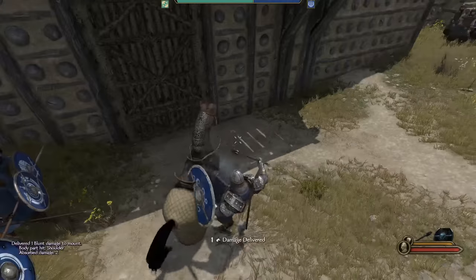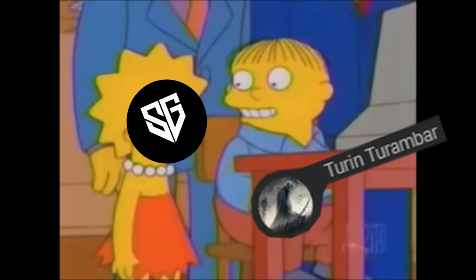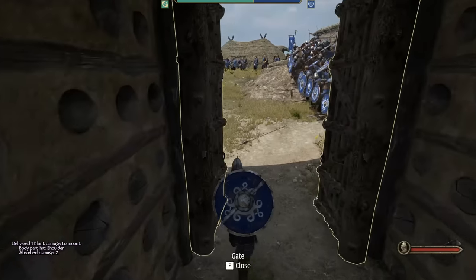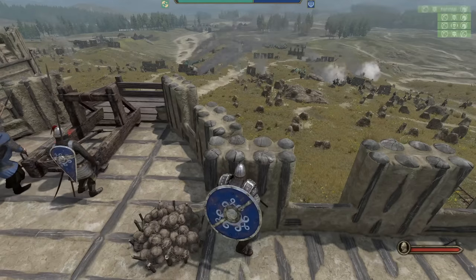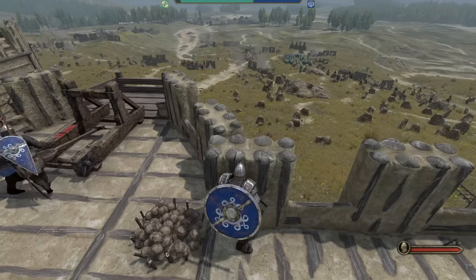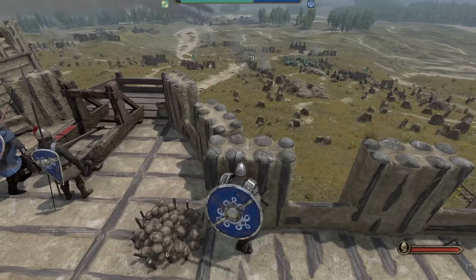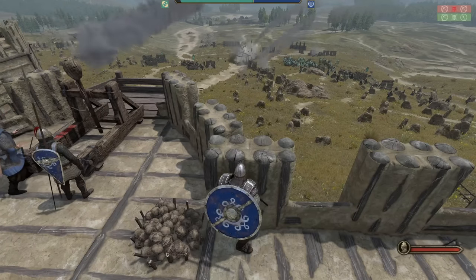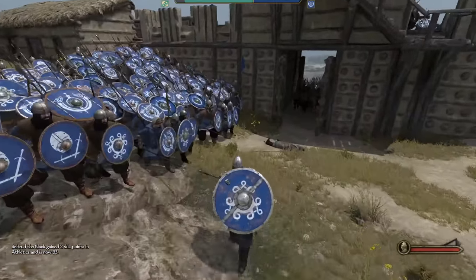Now we pull some reverse psychology on the enemy. We open both gates wide open and welcome them in. It doesn't change much now because they still have a ram and may not believe us, but it does allow us to get some good Onager shots off on them. The targeting automatically switches to the ram once in range, and it goes down without much issue. However, because the front gate is wide open, the enemy decides to take advantage of the situation.